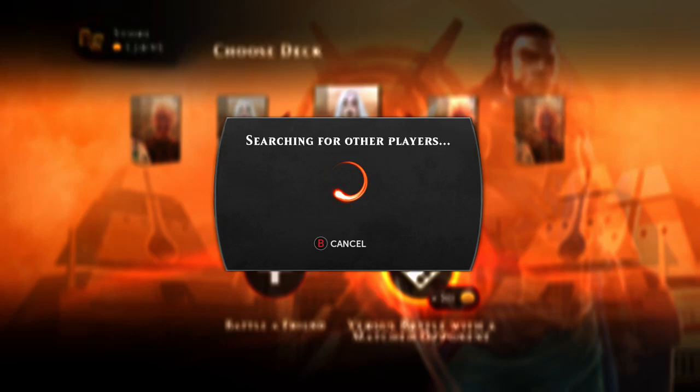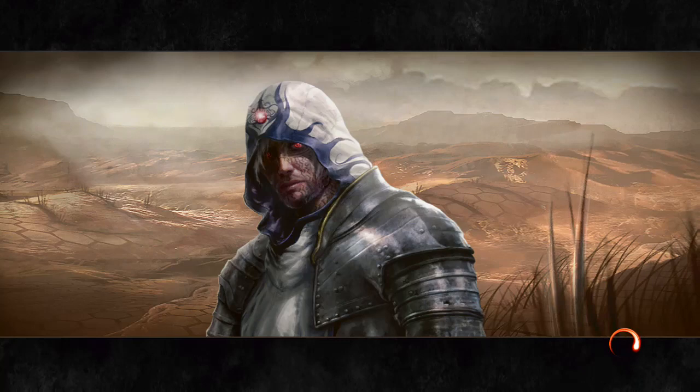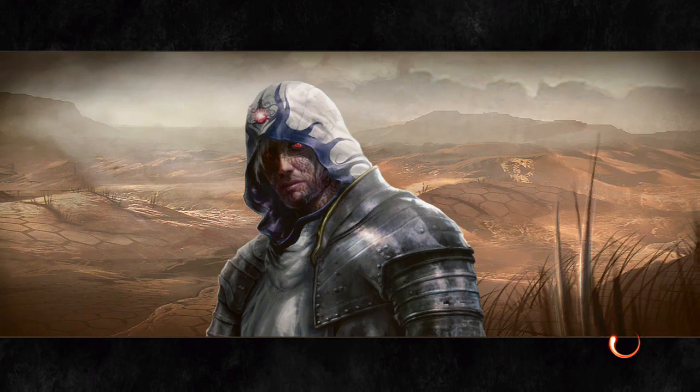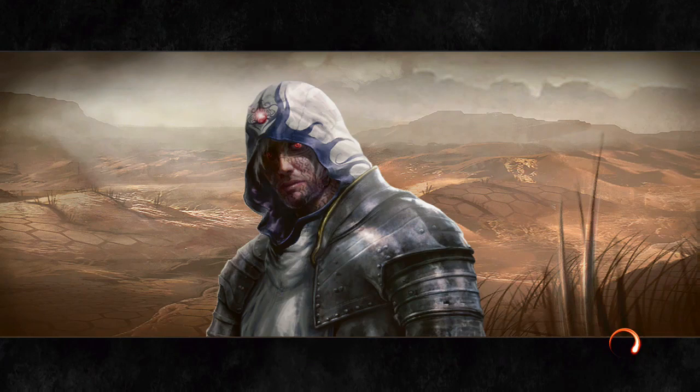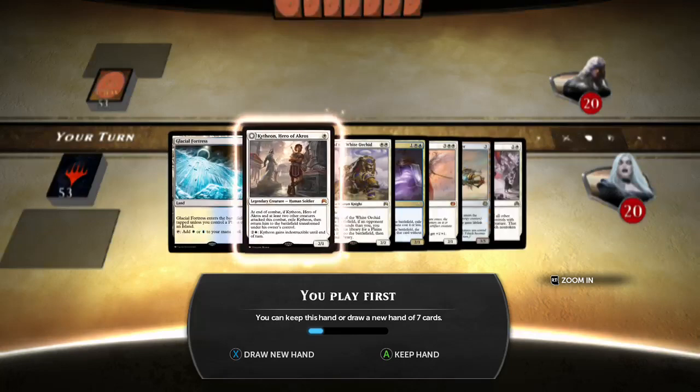If you end up against a token deck, I strongly advise you to stay focused on your air game. My opponent did seem to be going off. I think we made good decisions — keeping the Pious Evangel bounced with Reflector Mage was pretty good to keep him from going off with that card. You say they needed to attack more — you could be right. That board full of tokens certainly didn't help them when it sat on the ground near the end.